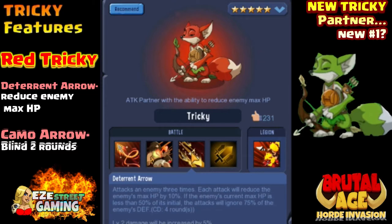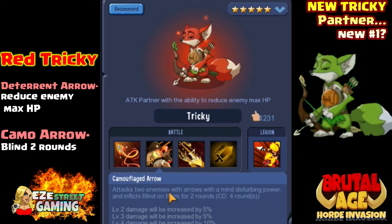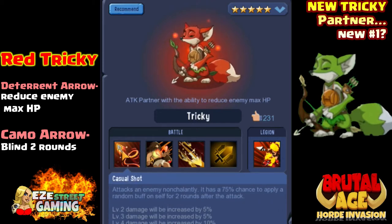Red Tricky starts off with the deterrent arrow as his main attack. It reduces the enemy's max hit points, so if you can get this attack up really high it could be devastating - it takes away the max hit point permanently so it doesn't come back. I haven't seen a lot of these Trickies yet so I don't even know what the strongest color is, but I know green's good. He also has the casual shot and the camouflage arrow that he shares with the other Trickies.